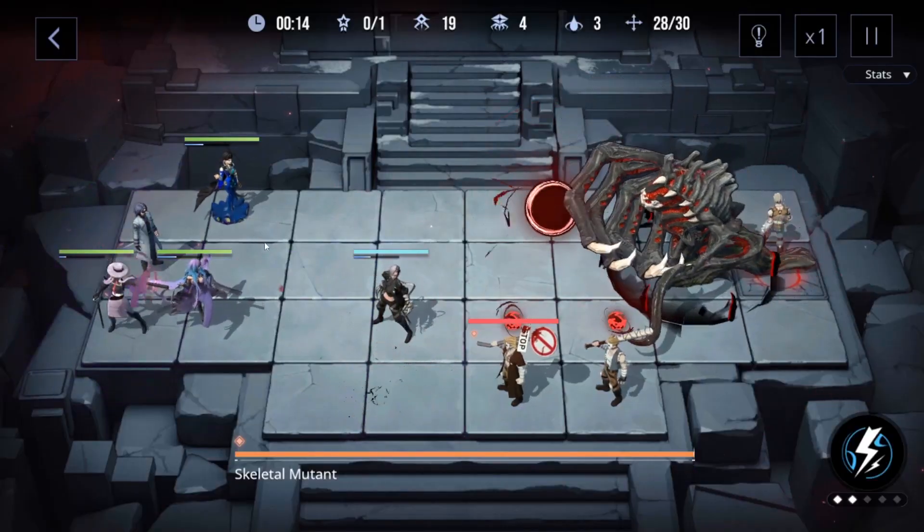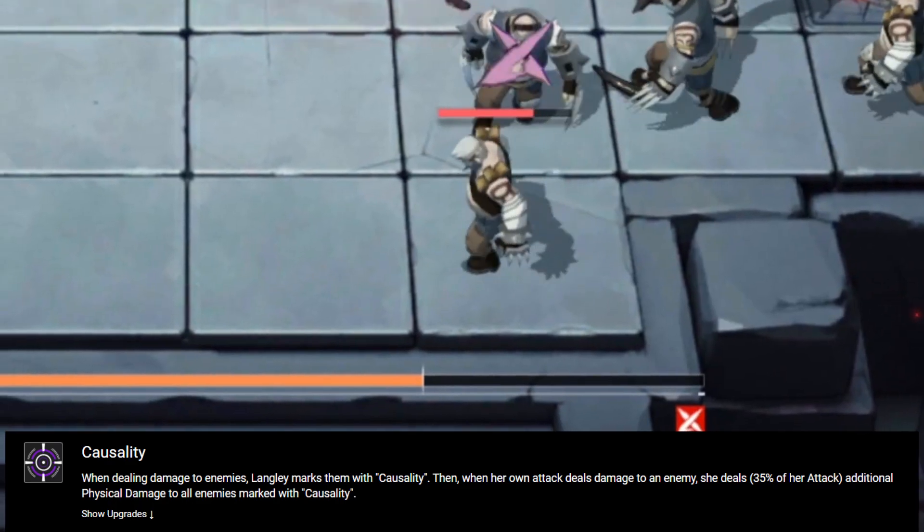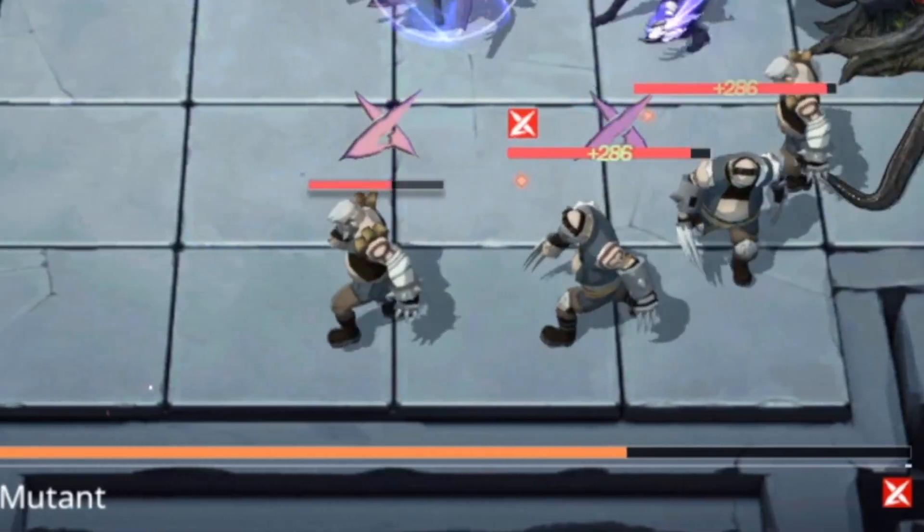For her first passive, she'll mark the enemies that got hit by her with the Casualty Mark. When Langley deals damage to enemies with this mark, she'll inflict extra damage to all of the enemies that have the mark. That's kind of op, you know.